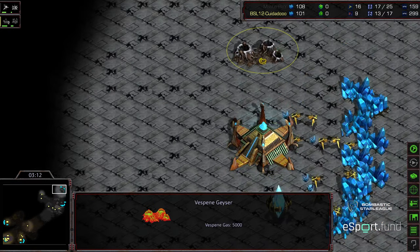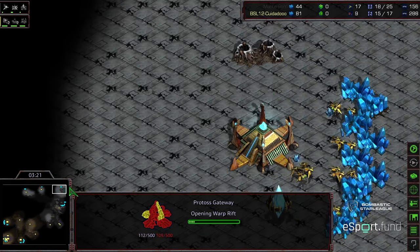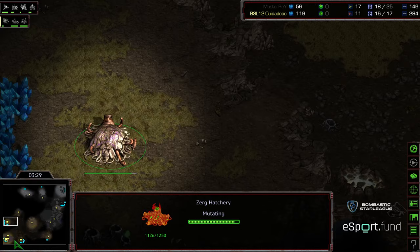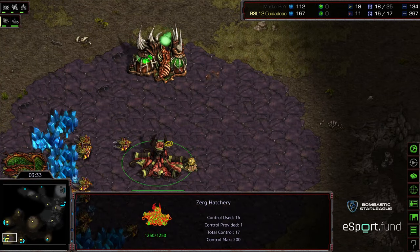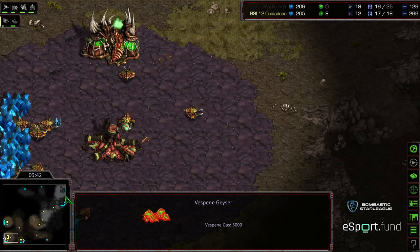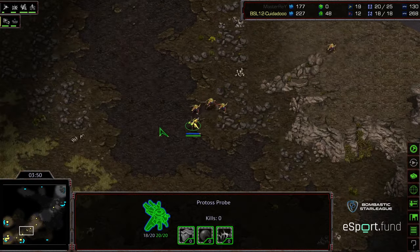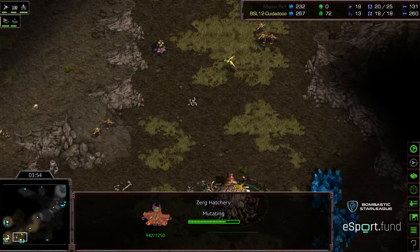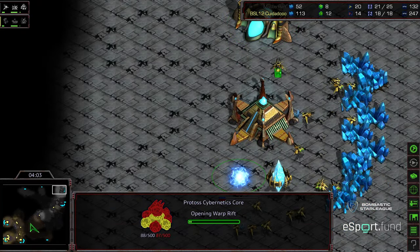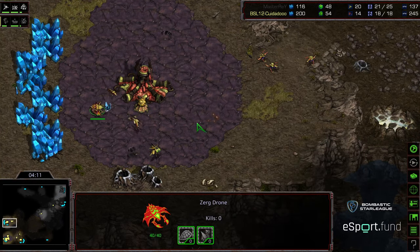And I'm hoping he follows this up. Still no assimilator again. Plopping down gateway. My concern is that he's going to be late, although it looks like Zeddy was a little bit delayed on his gas as well. Three drones and gas. Third base is up. Mastery now has his assimilator up, Cybernetics Core warping in. I'm hoping he still keeps the Corsair tag. He's going to be able to wander in and see no second gas — which is a big indicator.